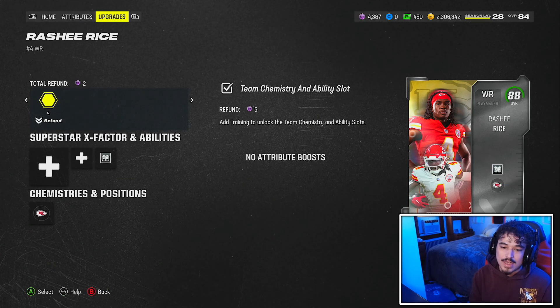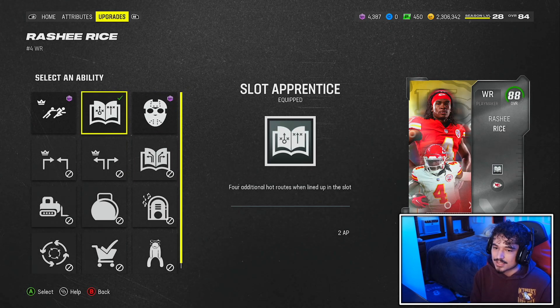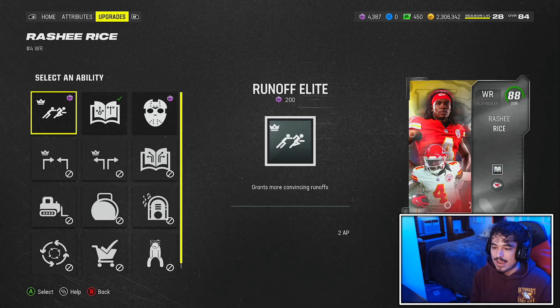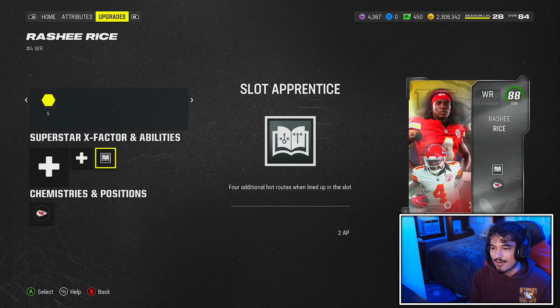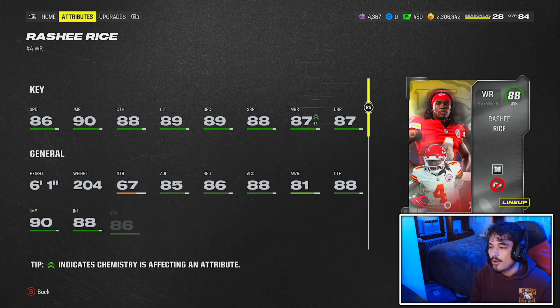For the abilities, all that I really care about is that he does get Slot Apprentice. He doesn't get outside though, so do keep that in mind, but he does get Slotto with Matchup Nightmare and Runoff Elite. So I like Slotto — that's all I care about right now. If you want outside, then maybe this guy might not be for you. But for me, Slotto works just fine.